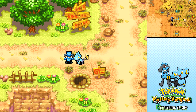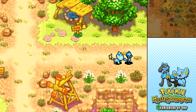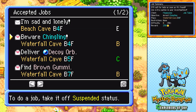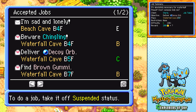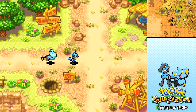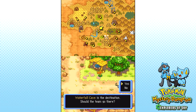Wait a second — did I remember to take all the jobs? I did. But did I remember my decoy orb? I don't think I did. I won't make the same mistake twice — I remembered to pick up the decoy orb and now let's head out to Waterfall Cave.